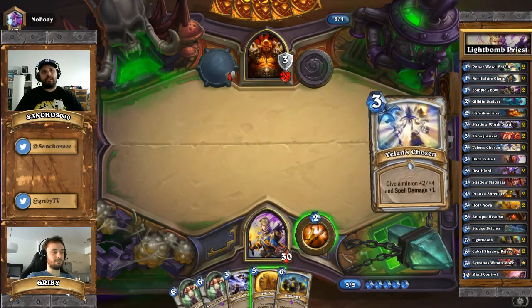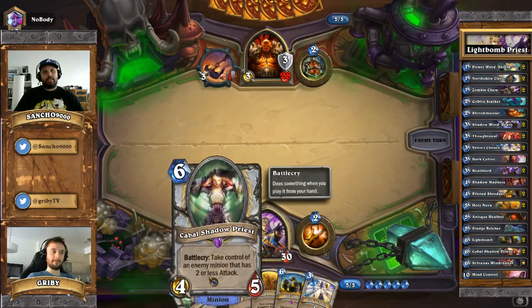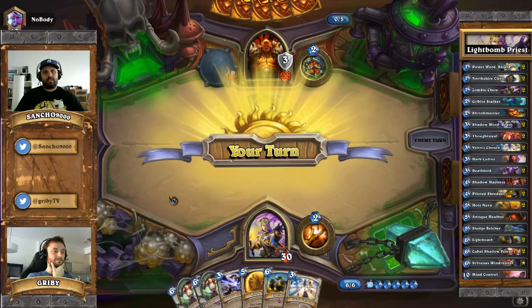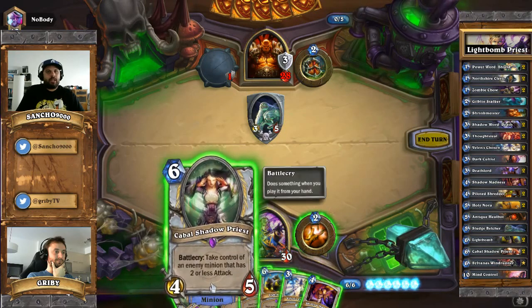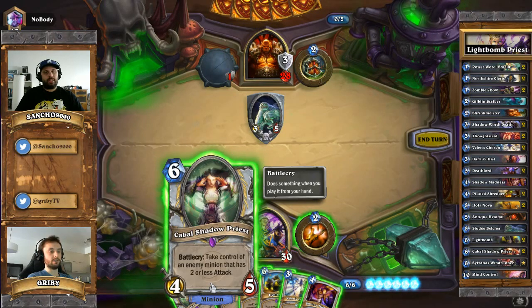We don't have a board at all - we pass again. Fortunately we have answers to big drops - we can steal with Cabal Shadow Priest for little drops. The only problem is if he brings out Grim Patron. We really don't have anything to play. Do we drop for tempo, drop a Cabal? He's going to run his Sludge Belcher into it, so if he drops any other minions we can Shadow Madness after that. I think we try Cabal - we have two of them, and we have Holy Nova so depending on what he does we can finish off the Belcher.